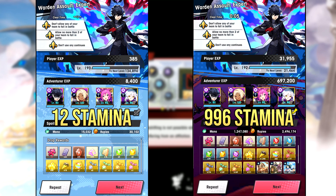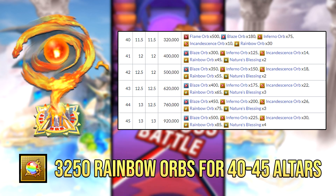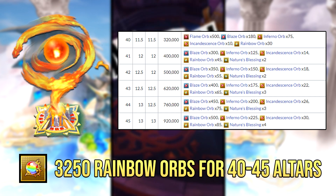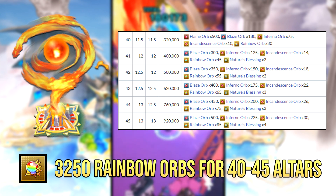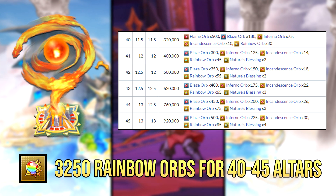The main reason why you want to farm this map is for the rainbow orbs. Recently, they increased the level cap for alters from level 40 to 45 and dojos from 35 to 40. The alters require a lot of rainbow orbs in order to max — that's going to be the material that's probably going to bottleneck you. If you want to max out all the alters, you're going to need 3,250 rainbow orbs in total.